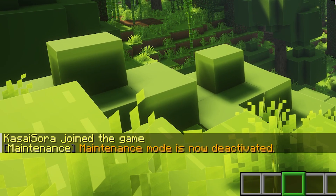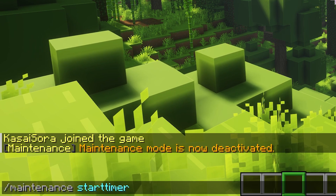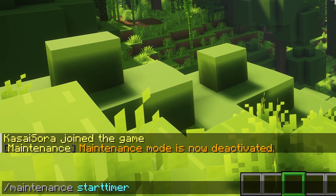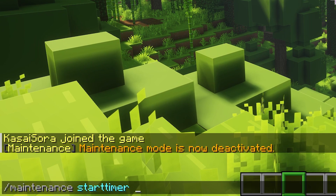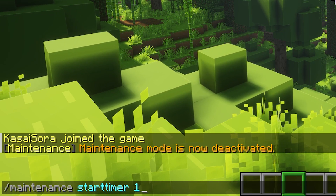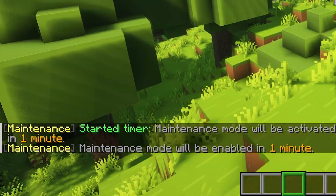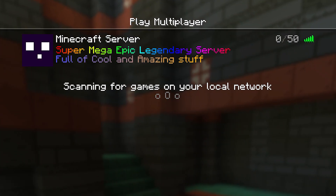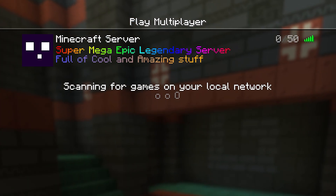When we turn maintenance off, we can also set a start timer, which is kind of the opposite. It will count down and as soon as the timer hits zero, maintenance mode will be activated. Let's set this to a minute — maintenance mode will be enabled in a single minute.